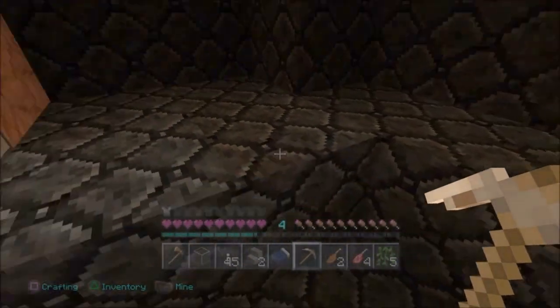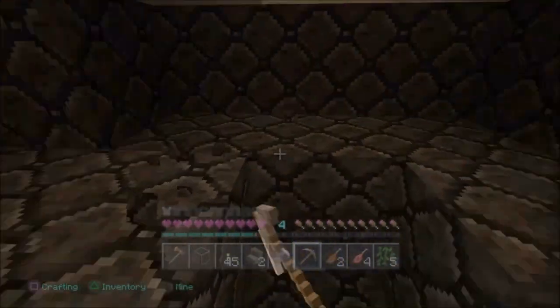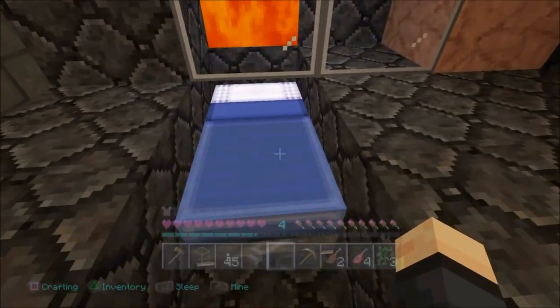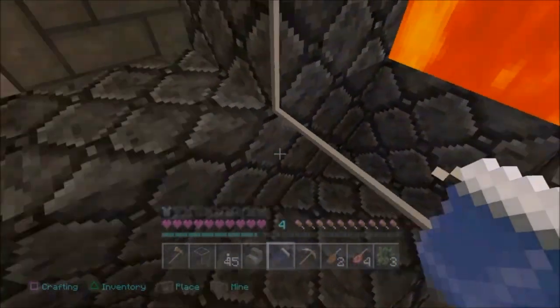Okay, so as you know, these are unbreakable blocks. As you can see, I'm in survival - I cannot break them with my hand or my mind or my soul. I can't do it. So now I can put vines down, and I can whack the beds on top of the vines. So watch carefully as I do this.